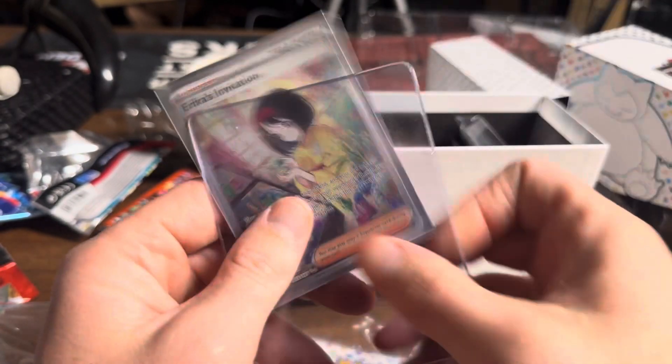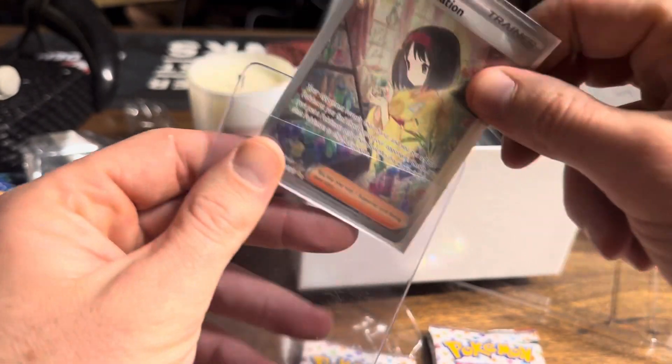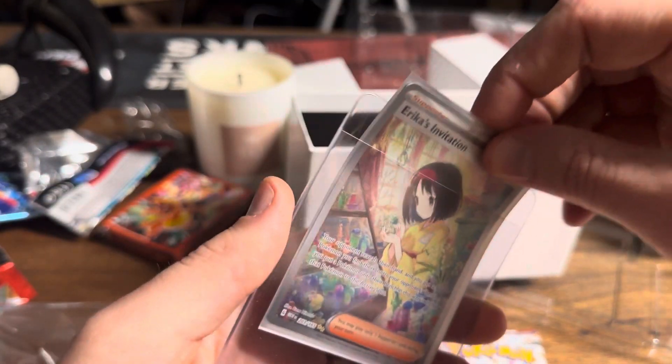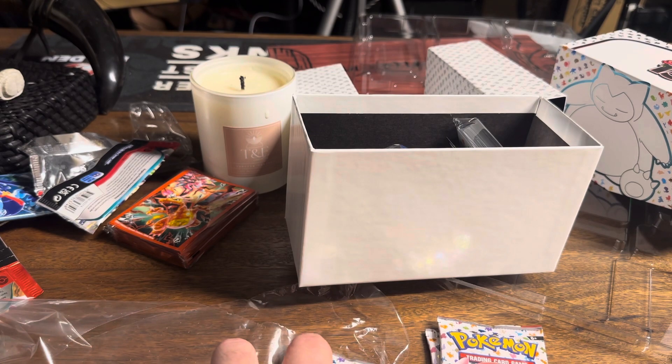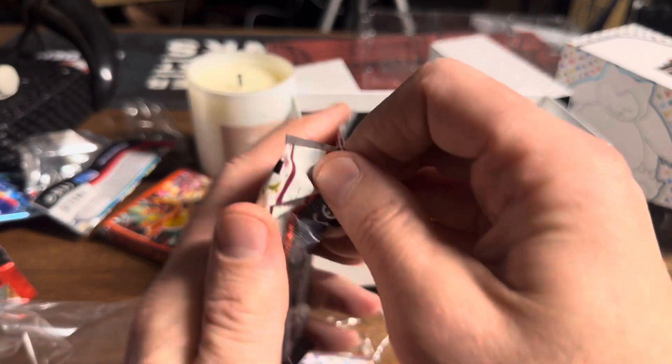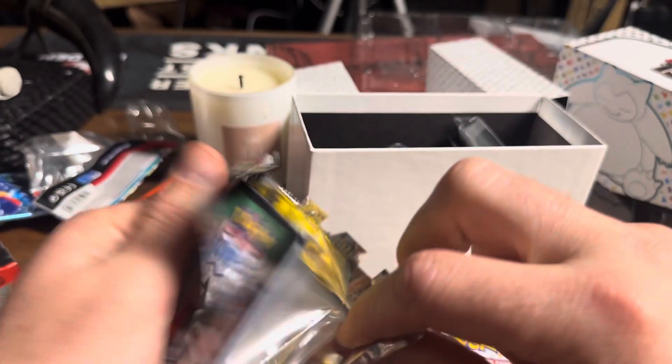Very good. Secret art replaced the old arts, if you're not familiar. Australia, we have been lucky with those opening quite a few packs of 151 — we have been lucky. Very good. We've got that, and the Psyduck and the Charizard for young Atticus's room.